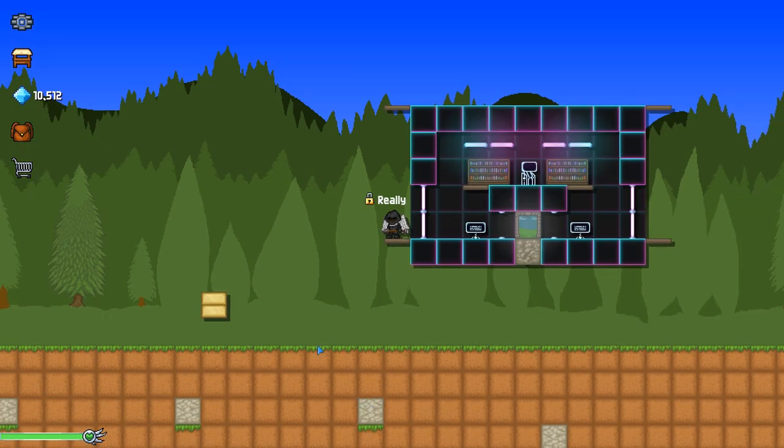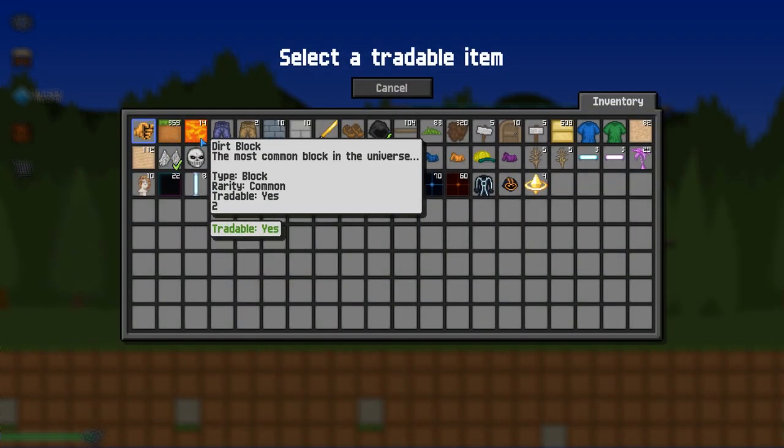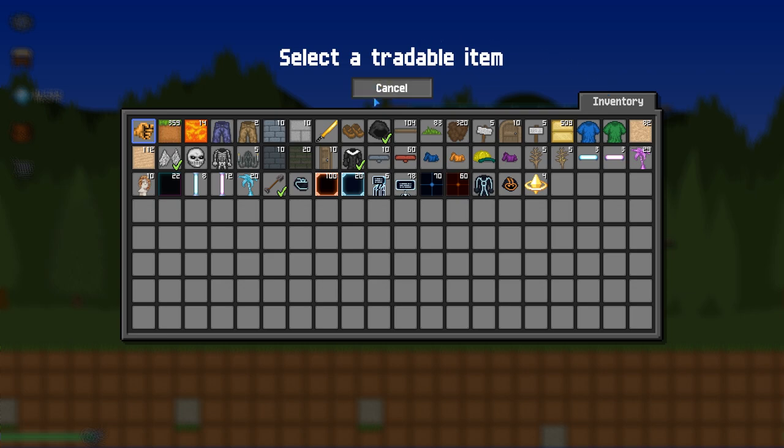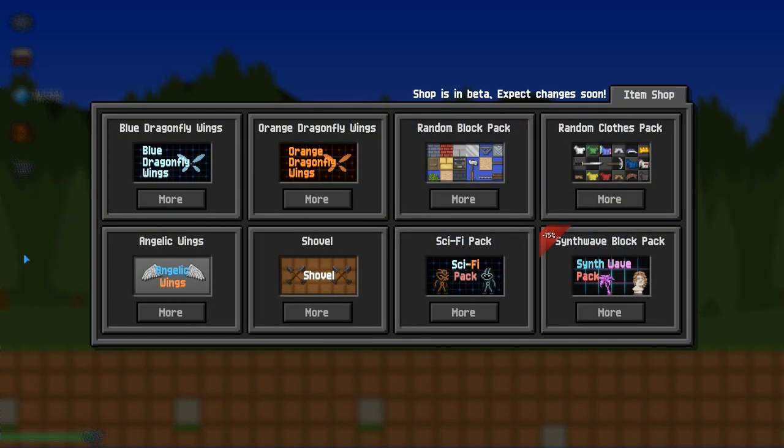This game has a lot to offer. You have the marketplace, which I'm showing in the background right now, where you can put out items for sale at your own price. You can buy and sell stuff, and when some people sell cheap you can grab a deal.